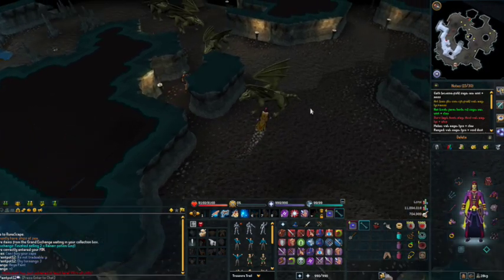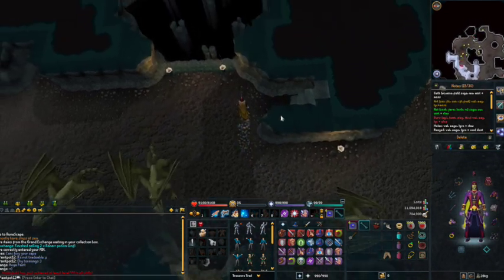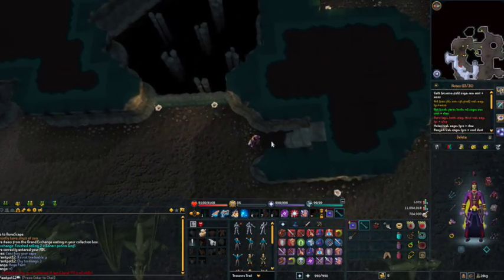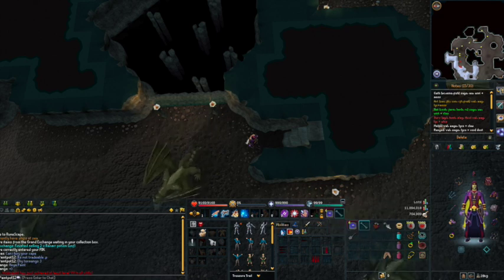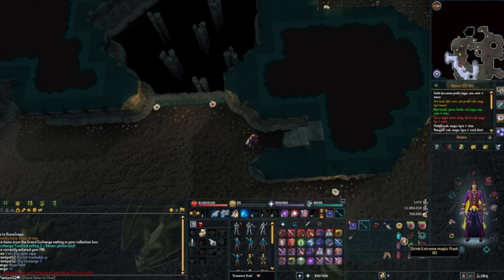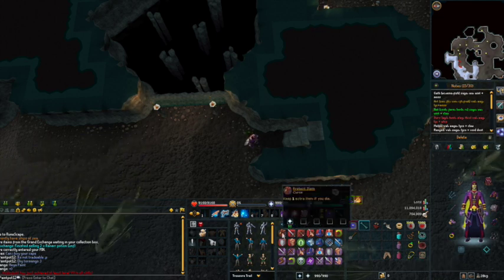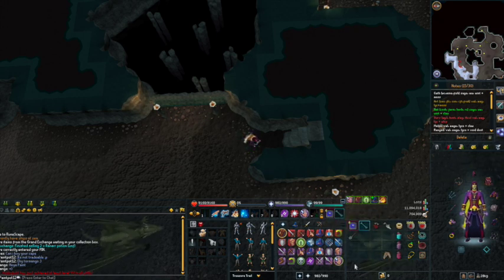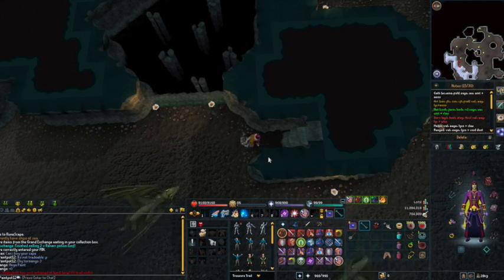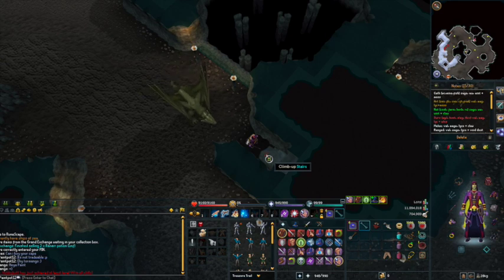You simply run around past the Crystal Green Dragons and up to this stairwell. Just up these steps there are Metal Dragons and they will auto-attack you. So you want to get ready before you go up the steps: double check that you've got your autocast selected, then dose up — Extreme Magic for me, Super Antifire — and then put on Protect Item, Berserker, and Torment. It's up to you what prayers you use, but these are the ones I'm going to be using. As soon as you go up the steps one will auto-attack you.